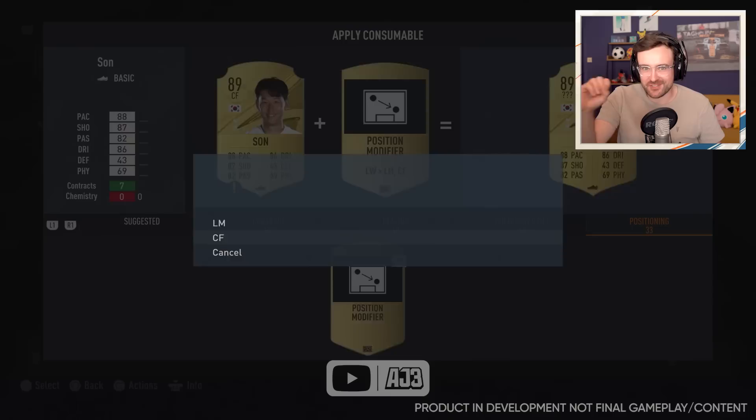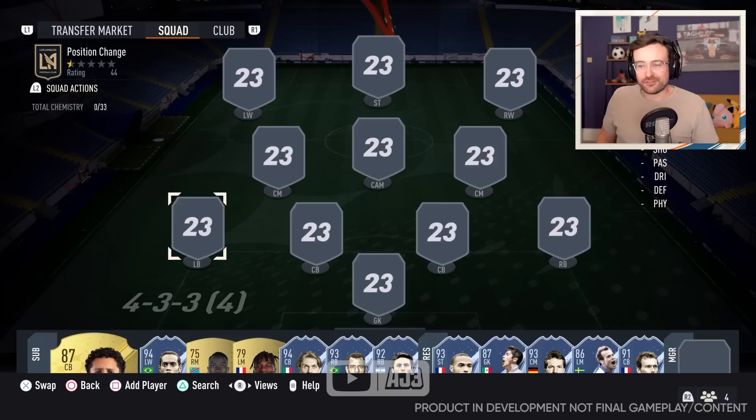On FIFA 23, generic position changes are no more. Players now have secondary positions. Right mids can become left mids, left mids can become centre forwards, and full backs can become wide players. In today's video, we're going to be putting that to good use and building a team that is 100% players playing in their special secondary positions. Let's get into it.